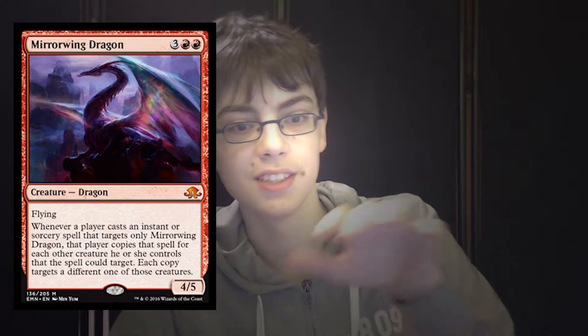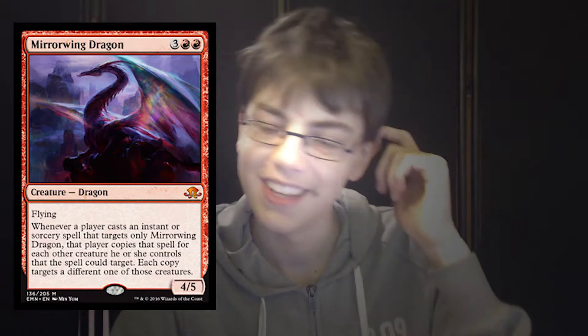If your second head casts a spell on Mirrorwing Dragon, he also casts those spells on his own creatures — so that's a pretty interesting interaction.